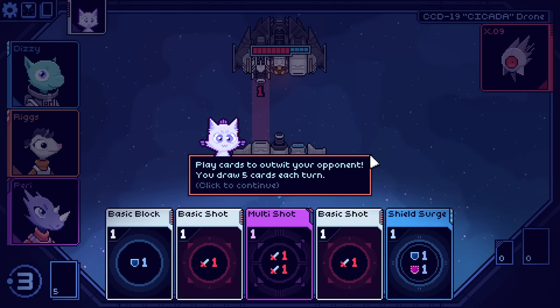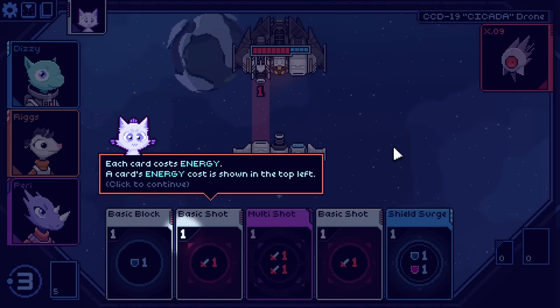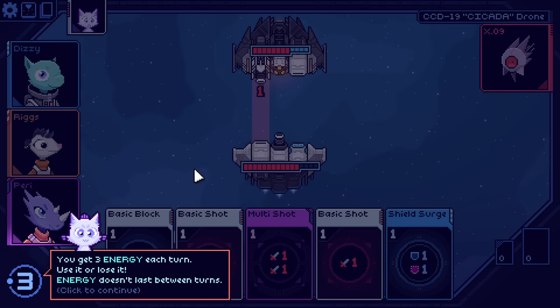Play cards to outwit your opponents. You can draw five cards per turn. Each card costs energy, shown in its top left. Our general energy is shown down here in the bottom left. Three energy per turn — use it or lose it. Five cards a turn, three energy per turn, there's an energy cost to each card. We've been here before.